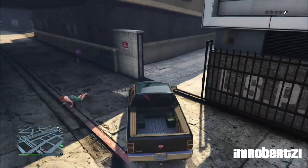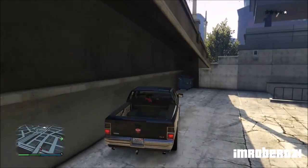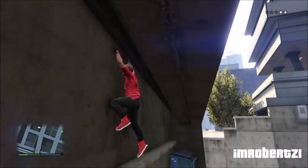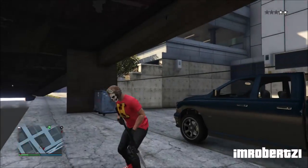Find a car and drive it to the back of the police station. Drive the car up against the bridge wall and climb on top of the car, then climb into the bridge wall breach.